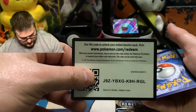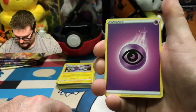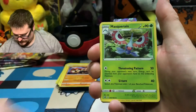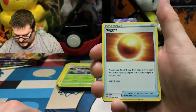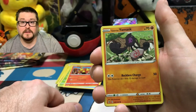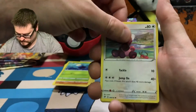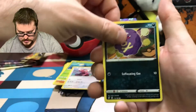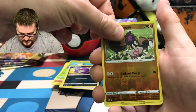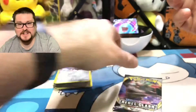Here's your code. Psychic Energy. Phanpy. Masquerain. A Nugget. Magmar. There's Galarian Yamask. Sirfetch'd Kit. Stufful. Weezing. The Reverse is a Galarian Yamask. And the Rare is a Galarian Obstagoon. Oh, Rebel Clash, you're letting me down.